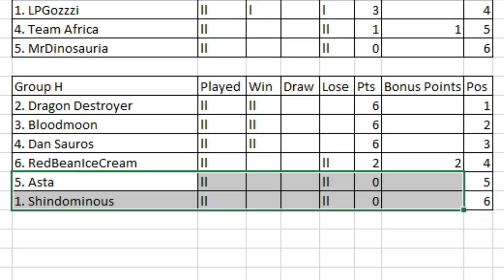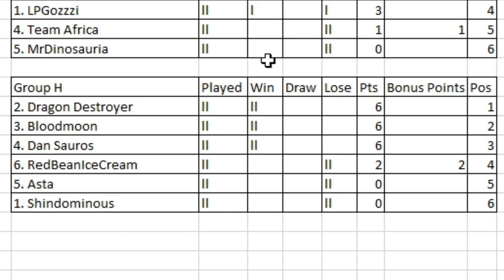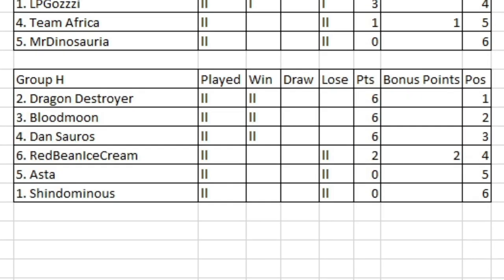That makes Group H very interesting. All our combatants that won in the previous round won again, although Red Bean Ice Cream did get another losing bonus point, so they're in touching distance. But Aster and Shindominus are yet to get going. In round three we'll see a clash at the top between Dragon Destroyer and Blood Moon, then Red Bean Ice Cream going up against Shindominus — that could be a big game — and then Aster going up against Dan Sora. A bonus point win for any of the top three will pretty much secure their place in the last 32. Maybe our first combatant to guarantee their last 32 spot could come from this group. Anyway, that concludes round two, ladies and gentlemen — the real fun is going to begin in round three. Will we see some casualties early on? You'll have to find out next time. Ta-ta!